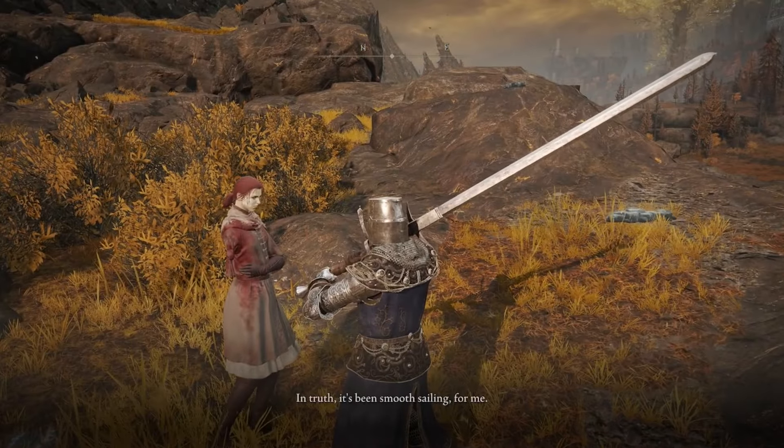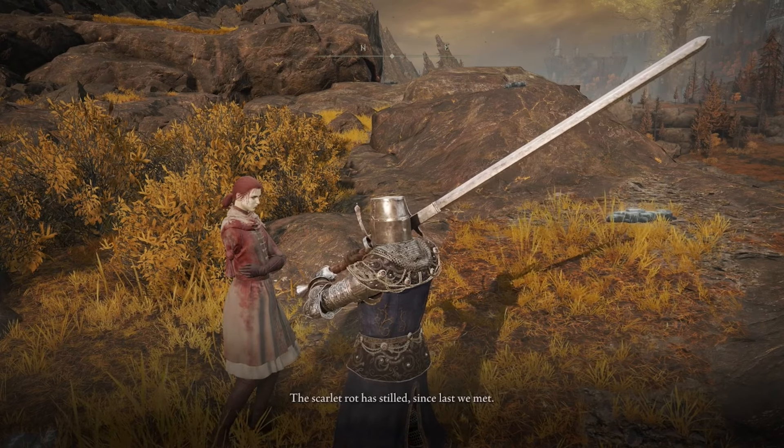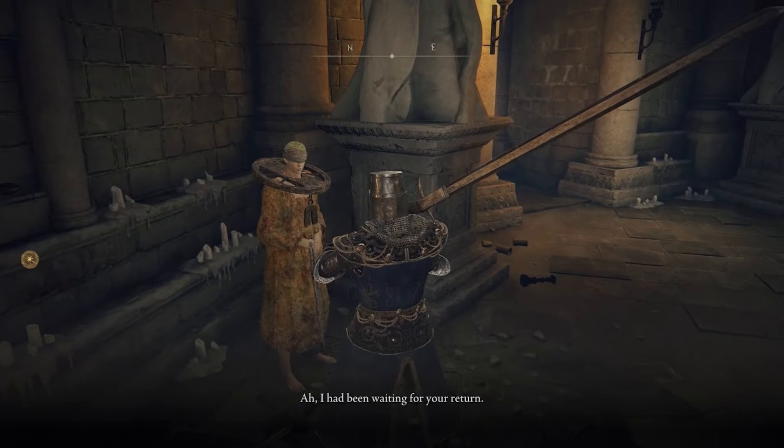Millicent will talk to you about trying to get to an area past the Erdtree where Malenia might be. After you finish talking with her there, head back to Roundtable Hold.